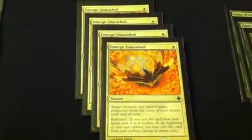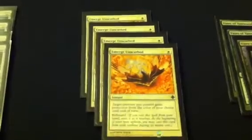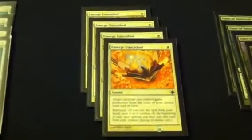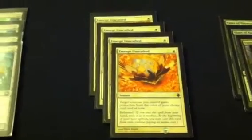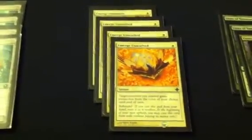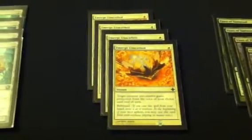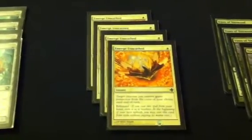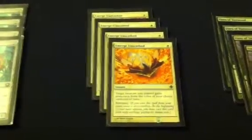Moving on to the spells. We have 4 Emerge Unscathed. These are good for two reasons: protection from a color if something's going to get burned while it's attacking and you need protection real quick, and also protection from blocking creatures. If they have mono-colored blocking creatures, just choose protection from that color and you're getting your damage through. You'll see how vital that is when I move on to the rest of these spells.